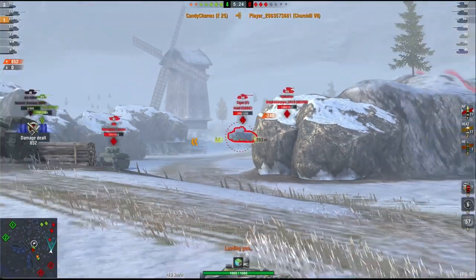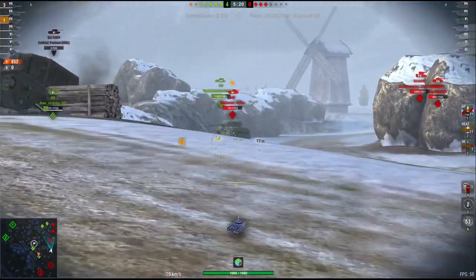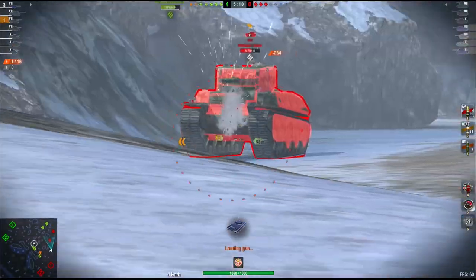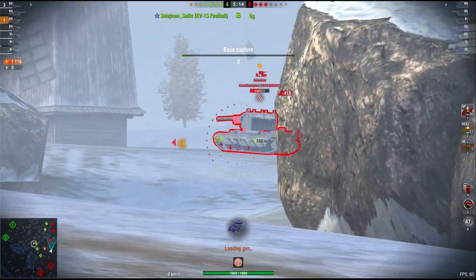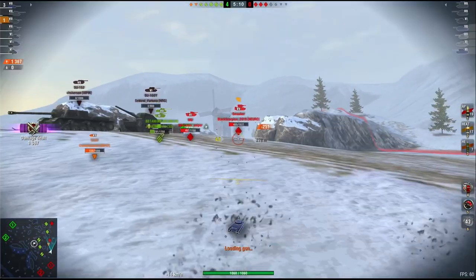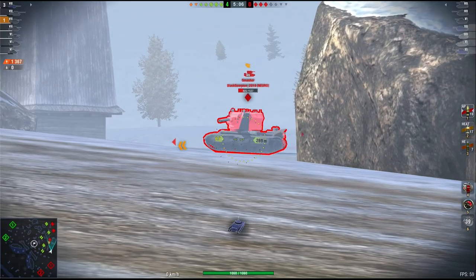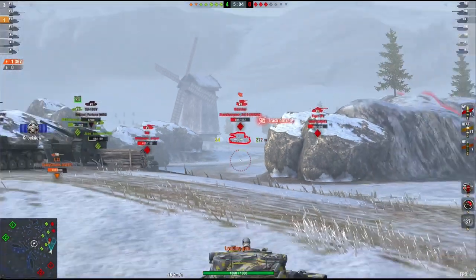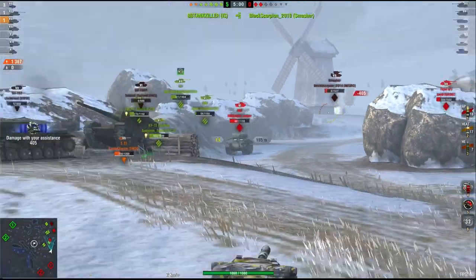It's basically an RU251 but in a lower tier. If you look at it and compare it to the RU251, it really is a similar tank — similar type of speed, similar DPM, similar rate of fire. Clearly this one is a little bit lower because the RU is a tier higher, but it's pretty much an RU albeit at tier 7.